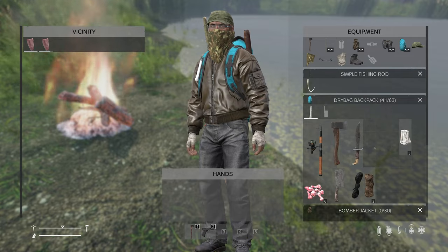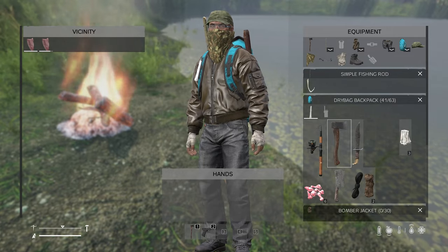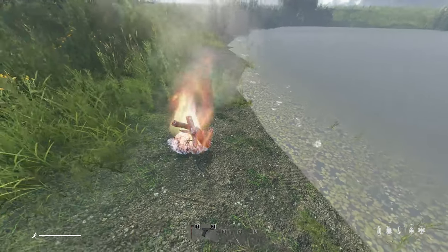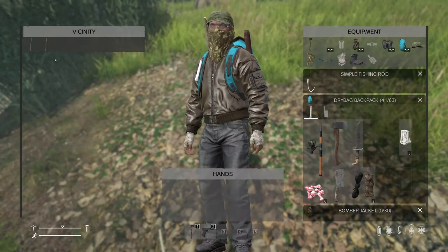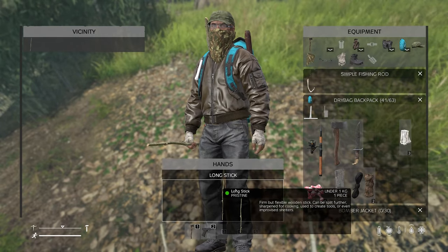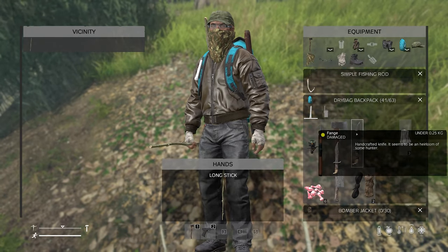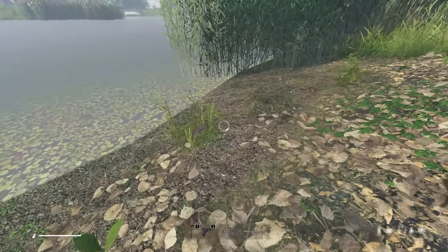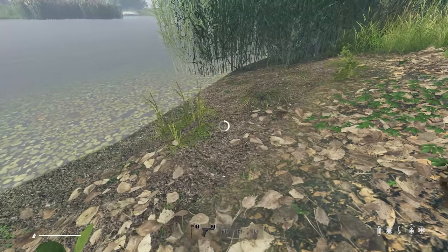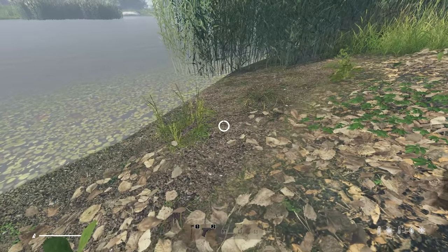We have two fish fillets ready to cook, but I have no way to cook them because I don't have a fireplace with racks. I have a long stick from a tree I cut down here. Put the stick in your hand, take your hatchet or your knife, and you can sharpen the stick, because you'll need the sharpened stick to put the fish at the end of it.